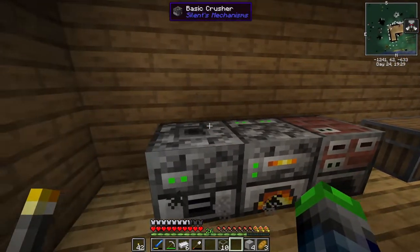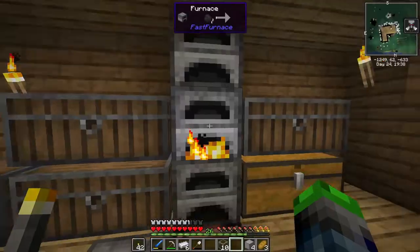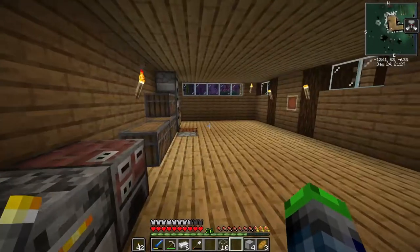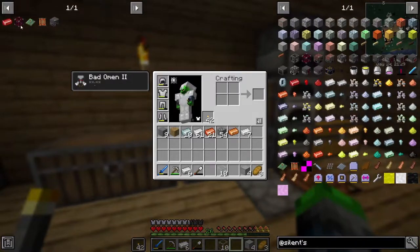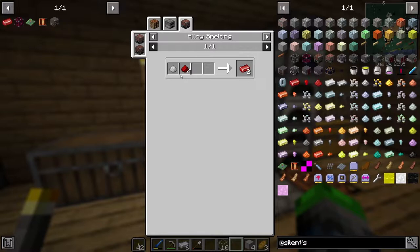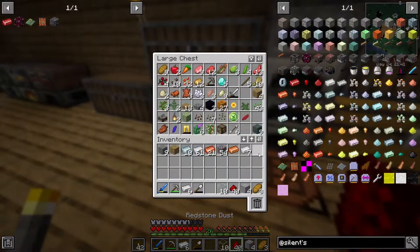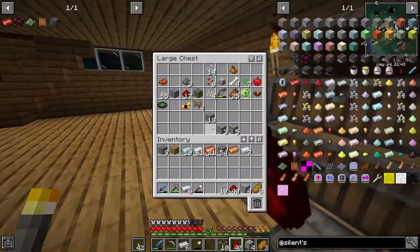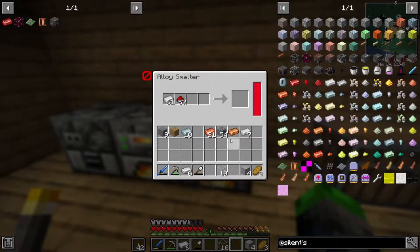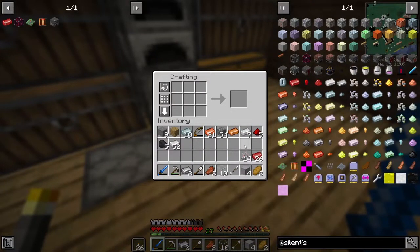You can crush the ore and get double output — or even crush it again for more! We might need two crushers with a hopper in between them so output from the first feeds into the second — we could triple our ores! Now for the electric furnace, which is a bit more advanced — we need some redstone alloy, which just requires iron and redstone dust. Let's throw some iron and redstone into the blast furnace.